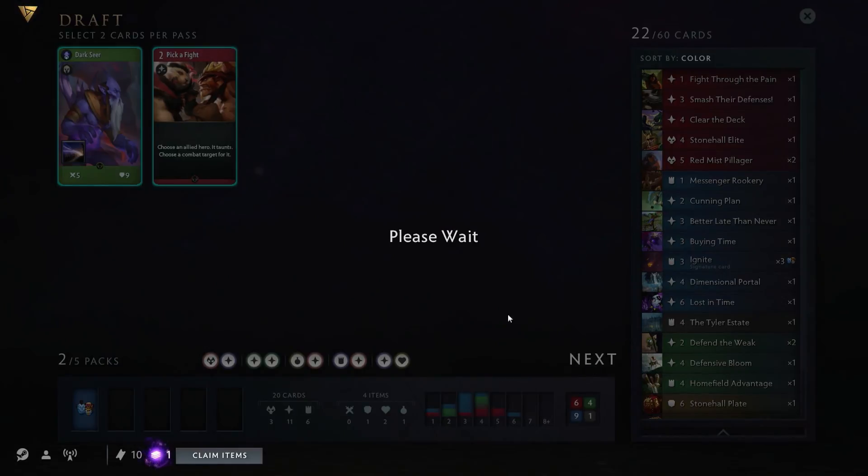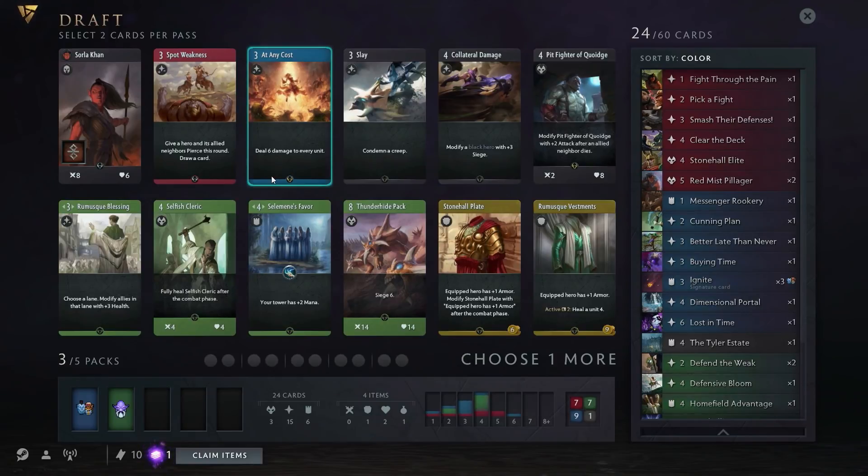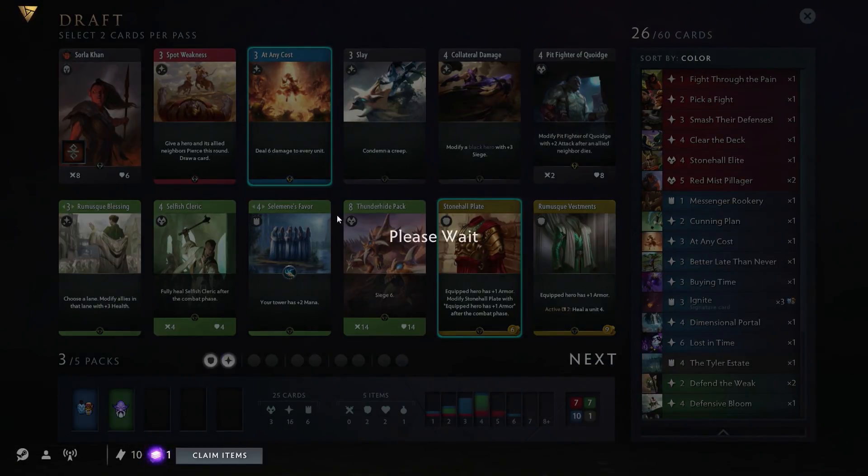There's a green hero — yuck. There's a really nice black hero here, great for aggressive decks, but we're not playing black. This is a deceptively powerful spell — six damage to every unit in a lane. Why would you want to damage your own stuff? You throw your throwaway blue hero into a lane and let everything die. They over-committed to that lane and now they've paid. We'll see what happens.